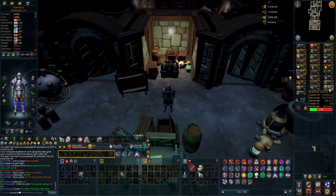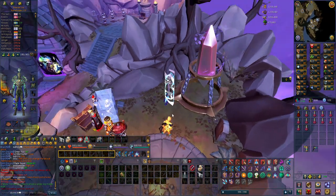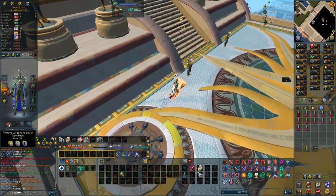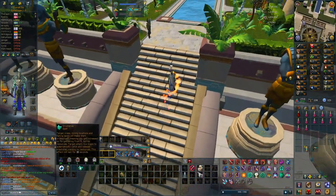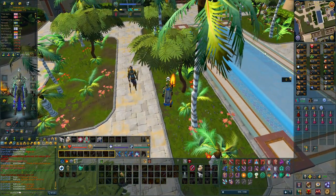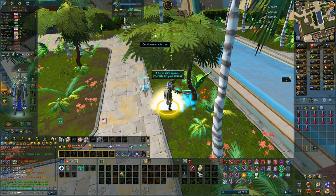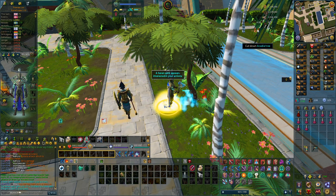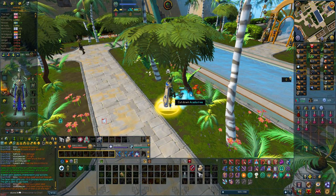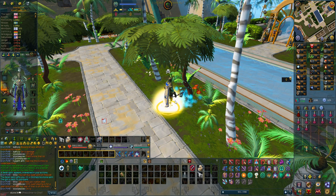Another big benefit of so much Karapak grinding is the soul runes — I have almost 4,300 for Crystallize. It costs 6 soul runes per cast and only lasts 30 seconds, but the experience is insane. Resetting the counter and using it on the tree gives 181 Seren spirits and way faster experience than crystal trees, though much less AFK. I'm going to use all these soul runes on the Crystallize spell on Acadia trees and see how much experience I get.